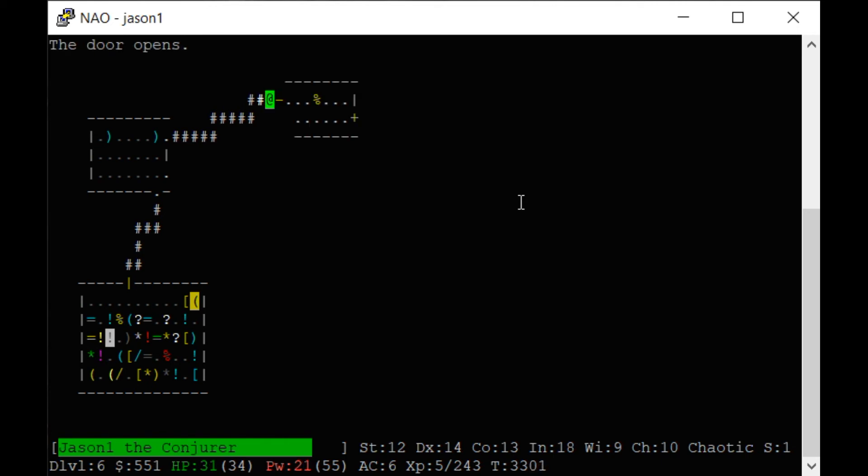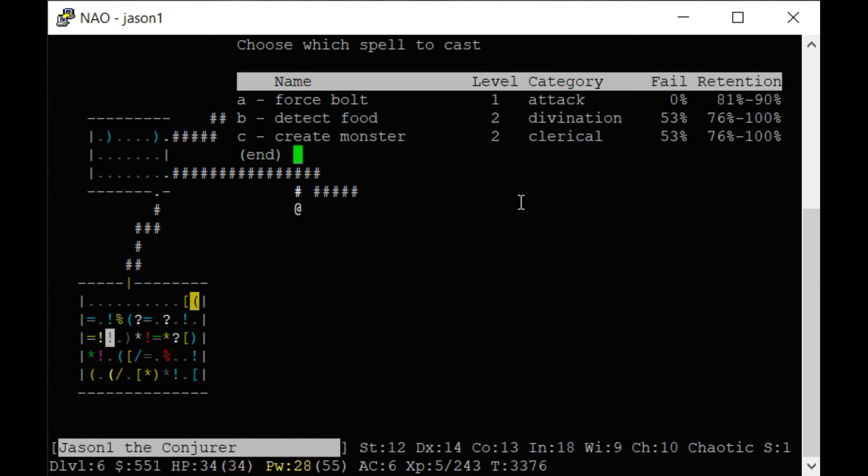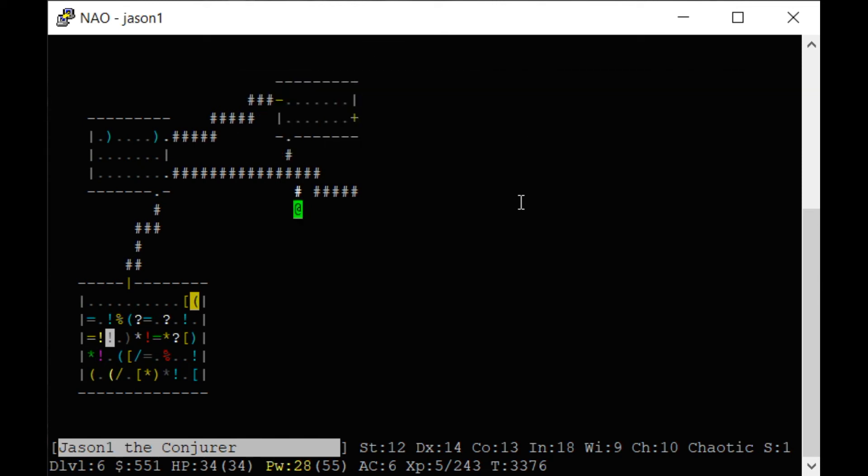Search for a secret door. I need to find a way back to an altar because I want to put on those gloves, but you don't want to put on gloves you don't know are safe. If you put them on and they're cursed, they'll be gloves of fumbling, and if you have gloves of fumbling you'll have trouble casting spells.